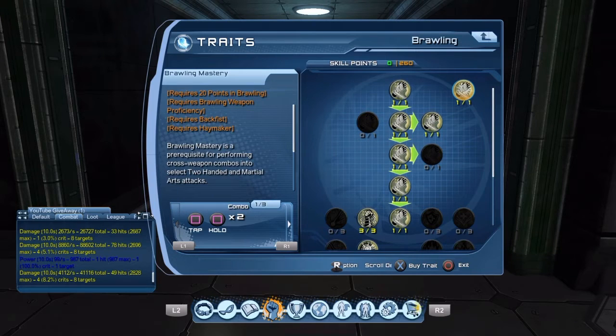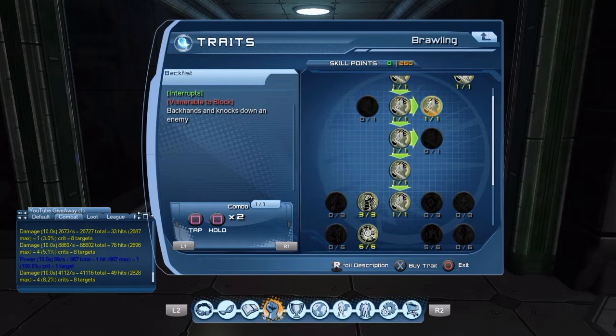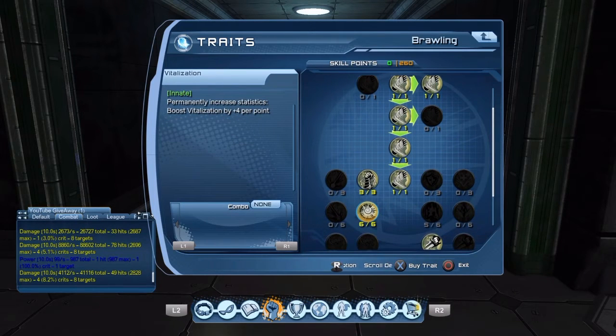For brawling mastery you need Back Fist and Haymaker — go all the way down the middle to get Haymaker, go to the right to get Back Fist. Priority number one: always get your Power Heal Crits first, then your Vitalization, then your Power, then your Dominance. After you put three power points in, the top row will say 'Power Heal Crit' — make sure you get those first in every single weapon tree, then get all the Vite you can.